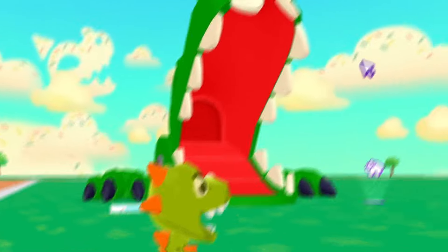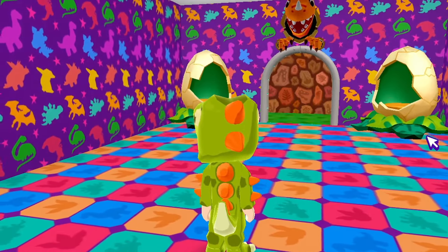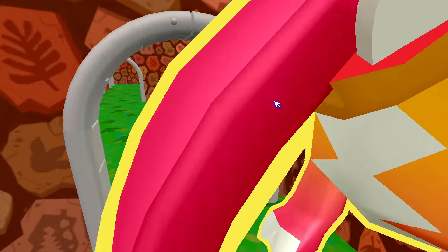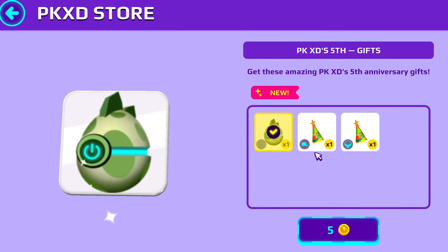PKXD also released a dinosaur-themed house. You can host a Jurassic party inside a dinosaur's stomach — it has cool textures and looks just like the tea house. There are also some PKXD 5th anniversary items that you can acquire.